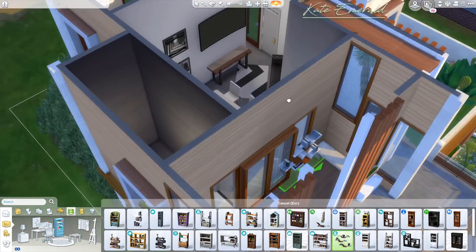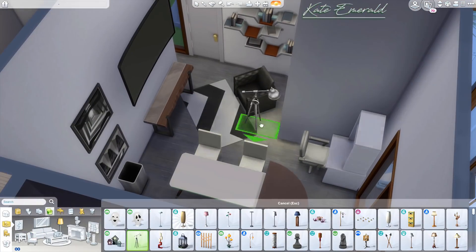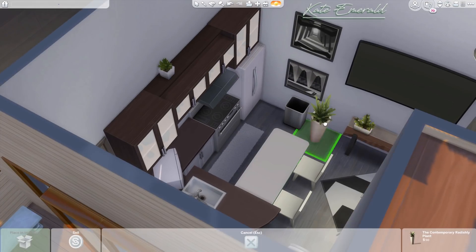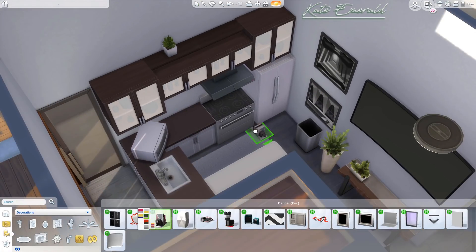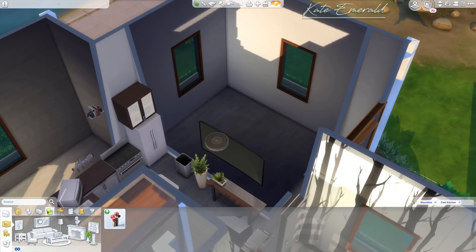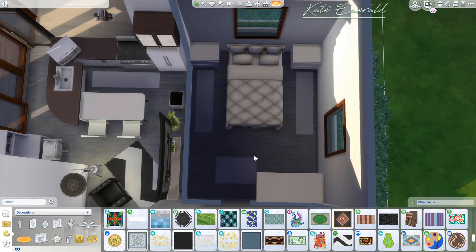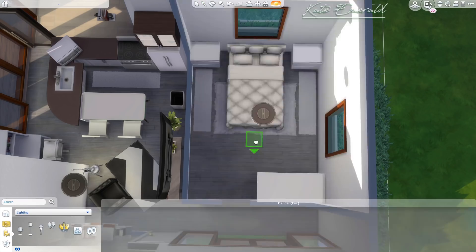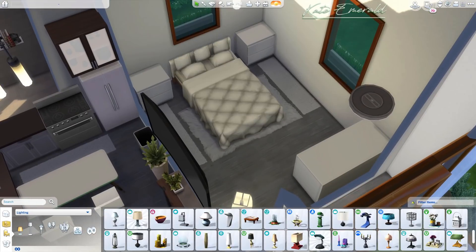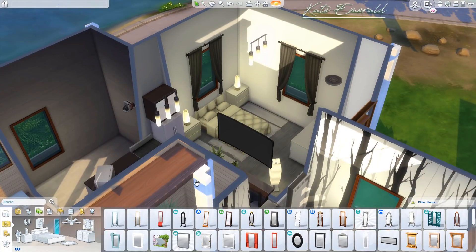I'm always using Move Objects — I don't think I've ever created a build without it — so I moved stuff around pressing Alt. I playtested everything to make sure the bookshelf works, the microwave position, the sink, the bin, the fridge, the stove, and the TV. Playtesting is always important, but for a tiny build you really have to make sure everything works. This is the master bedroom — it's not really super tiny. The bed is in the center with enough space for nightstands, but the area between the bed and the cupboard is maybe a bit too big.